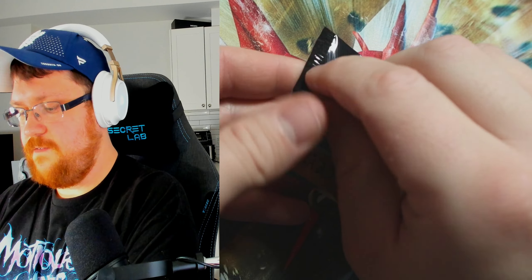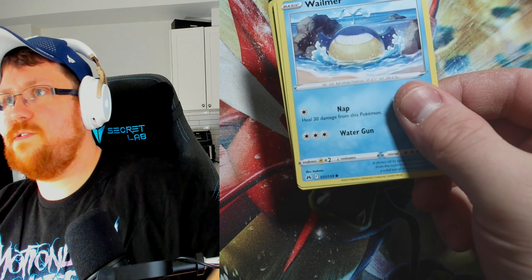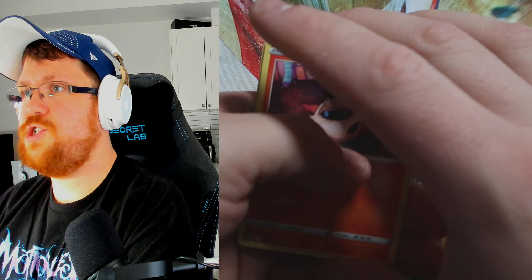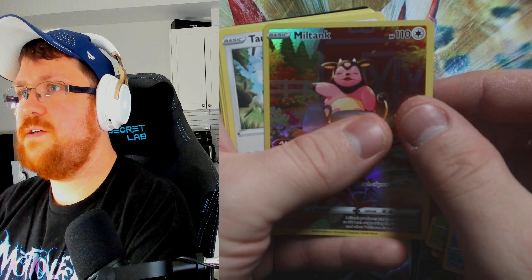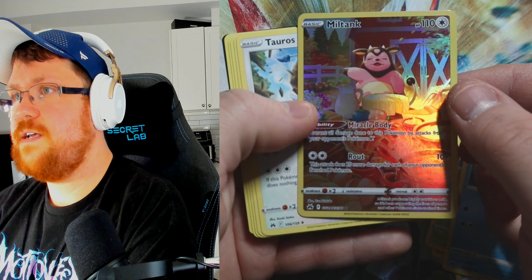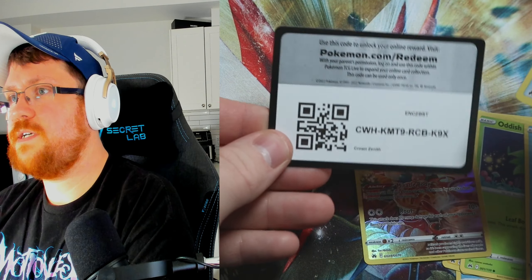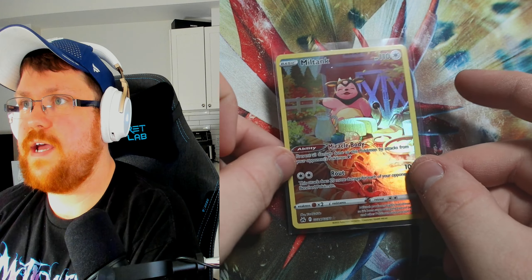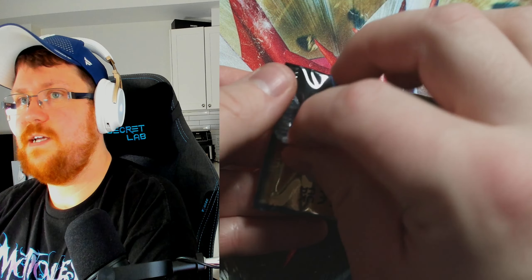First pack, first hit — we take those! Just going right through this one: Quilladin, Spoink, Larvesta, Oddish, Copperajah, and a Miltank from the Galarian Gallery, and a Tauros. So once again we got a Miltank from the Galarian Gallery — not too bad. Two packs, two hits!